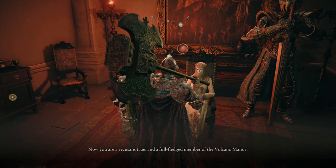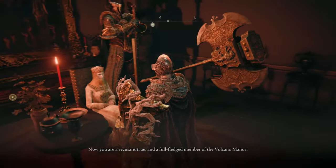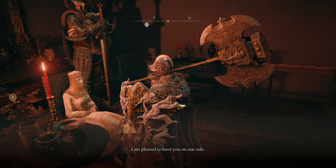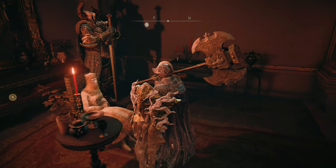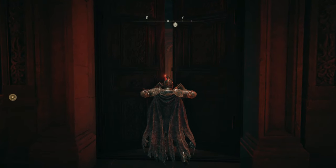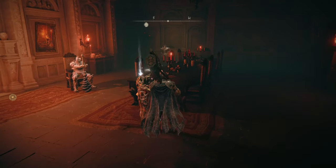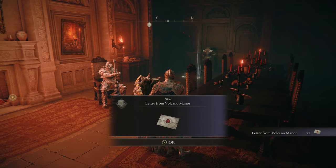You've made it through Mount Gelmire, so there must be something up here other than to just turn away and say no. To be blunt, you absolutely should join Volcano Manor. It opens up new game modes, new boss fights, and items that you can't get otherwise.